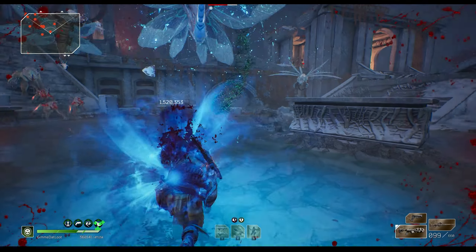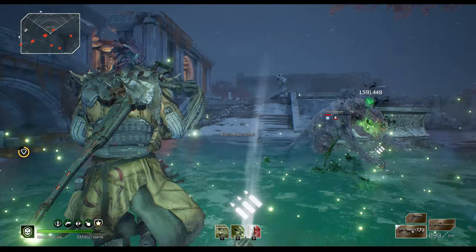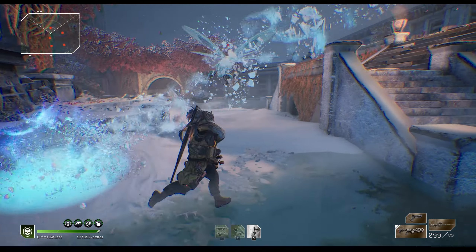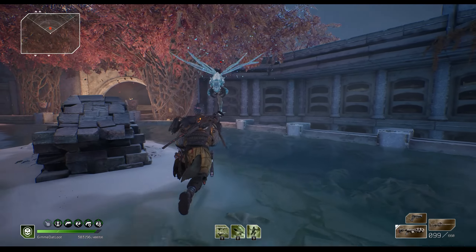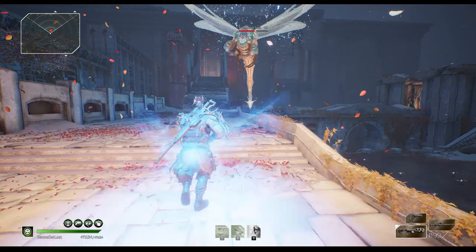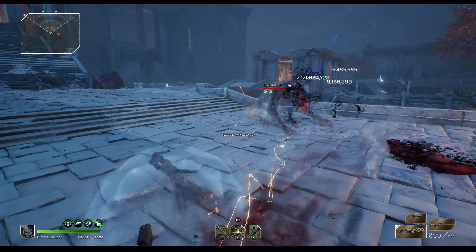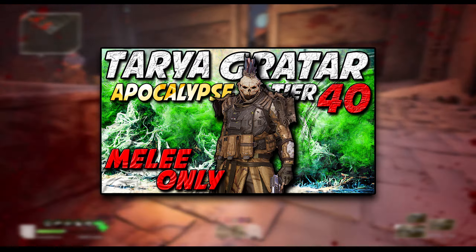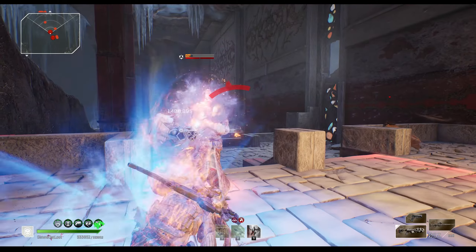Welcome back. Today we're going over a melee focus build. Short disclaimer: this build is slightly complicated, but really the only thing holding it back is getting the mods to drop in the right slot. You need some very specific mods in very specific slots, so it's kind of annoying to make. You might have the armor already in your stash, but you also need a specific weapon mod combo.